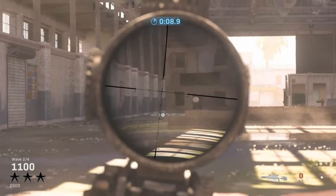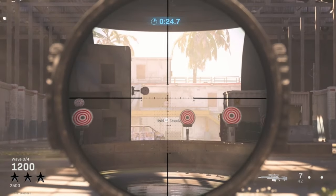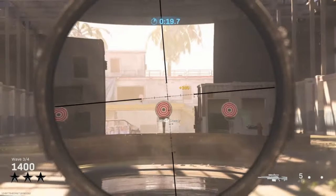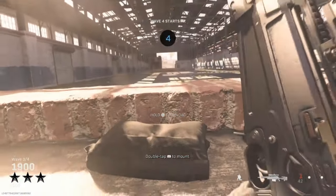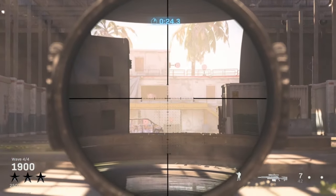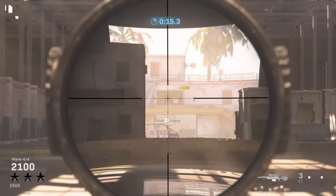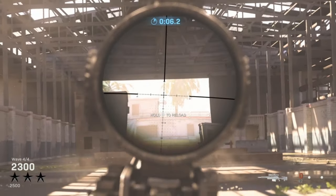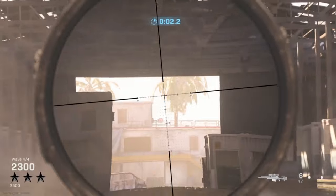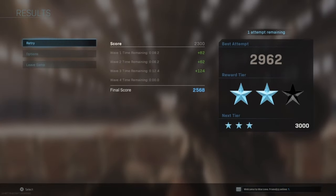I unfortunately miss a shot twice, resulting in a reload and wasting time, but I eventually get the shots. On the following wave I manage a double kill — beautiful shots — and clear targets at a decent speed. For the final wave I end up missing one shot and have a hard time because I'm not fully aware of bullet drop in the game, which is something I still need to work on. The vertical moving target was very difficult. Final score: 2962 points — not a bad attempt at all.